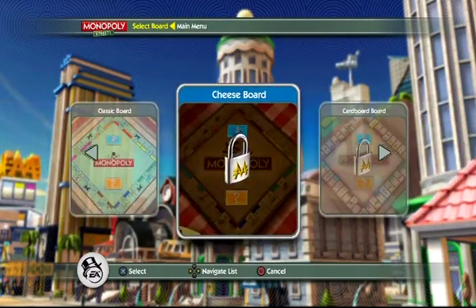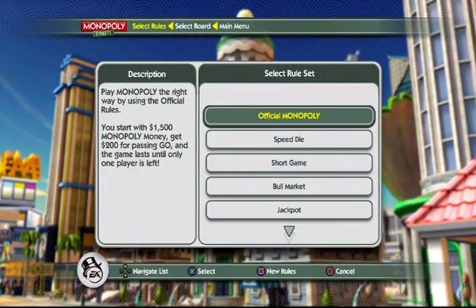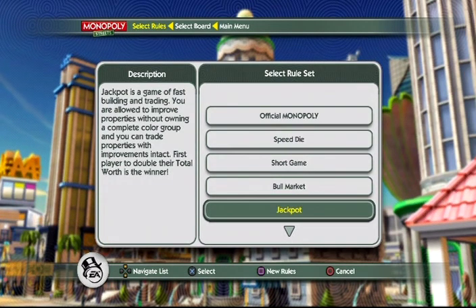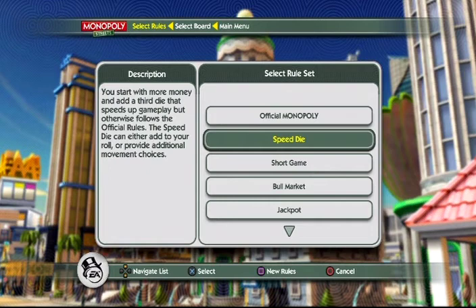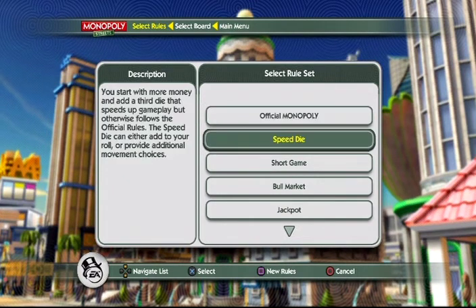We're going to do the classic board. I'll complain about the Monopoly City board a bit later — I want to do a longer Monopoly video some other time, but Monopoly games are very long, unfortunately. Let's see what some of the modes have to offer. The speed die has you start with more money and a third die that speeds up gameplay, but otherwise follows the official rules.